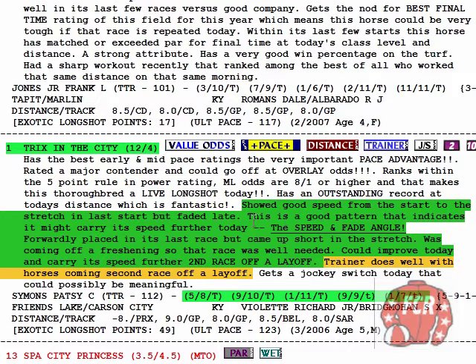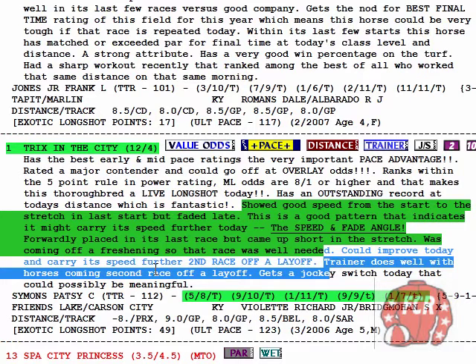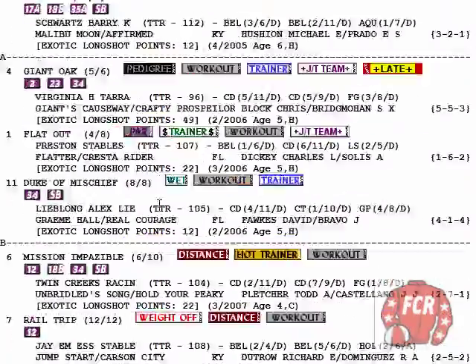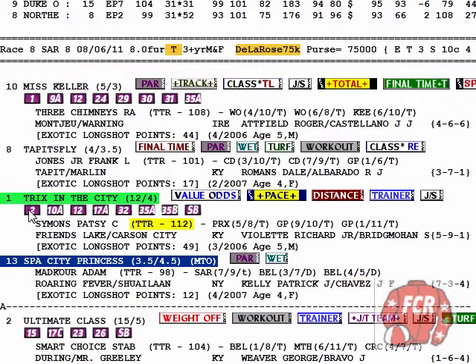We read that Tricks in the City did the speed and fade in her last race, that she was coming off a layoff — a freshening — and that race was well needed. Could improve today, carry her speed further second race off the layoff. And we read that the trainer does very well with horses coming second race off the layoff. That's what that blue and white icon indicated. The diamond report has all the more detailed information. I use the quick F report, and then I refer to the diamond report when I need more information. It's the way you use the information, the way you interpret the information, that makes it powerful — not the information itself.